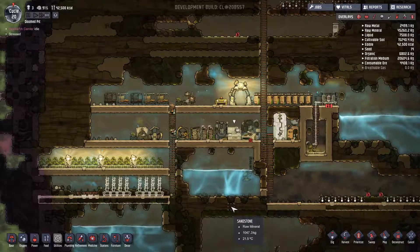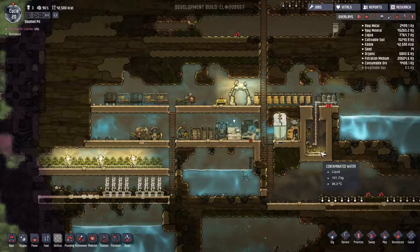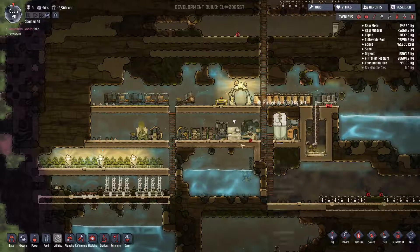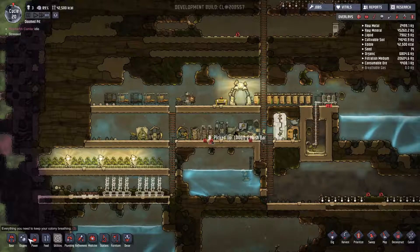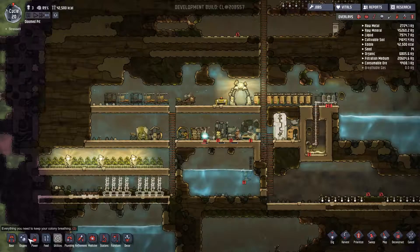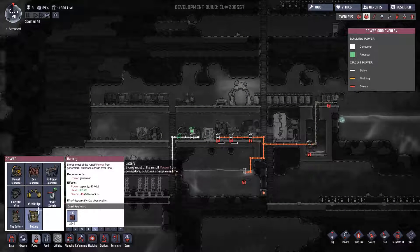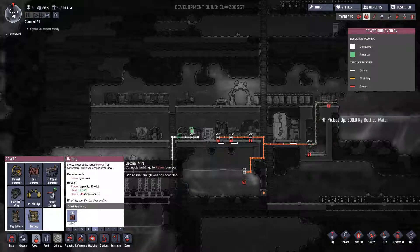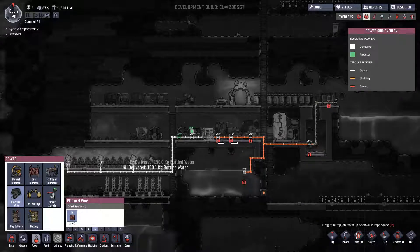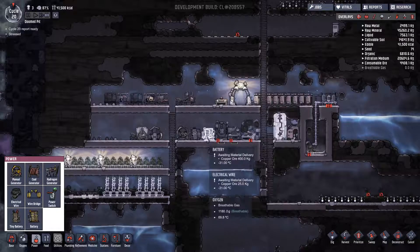One of the good things about these vomitors is it only produces contaminated water. The destructive trait will actually break things, which is not good. We don't have much in our colony, so we very much need things to not break. Let's go ahead and stick in a big battery here and the electrical wire. I made a bit of a mess with that — I should not have deleted the cable.